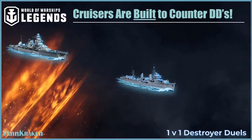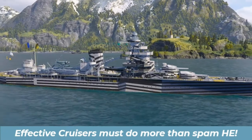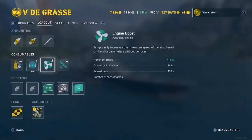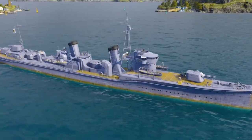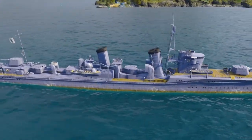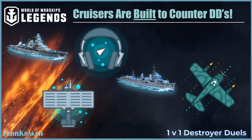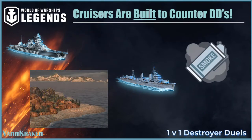Did you know that cruisers are the destroyer's natural predator in the World of Warships food chain, and are equipped with all the tools required to seek them out and destroy them? It's 100% true, even if you don't often see the cruiser players on your team act that way. Almost all cruisers above the first few tiers are equipped with active consumables that help sniff out destroyers, even when the DD is hidden in smoke or behind terrain.